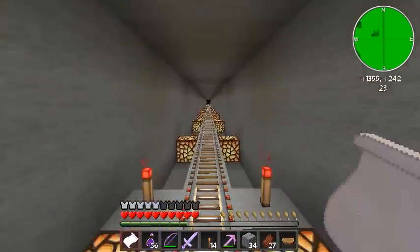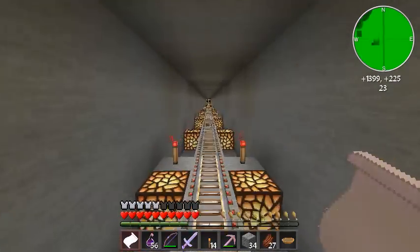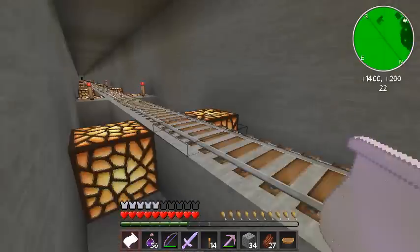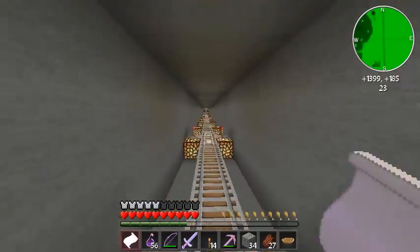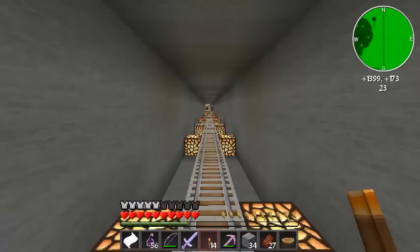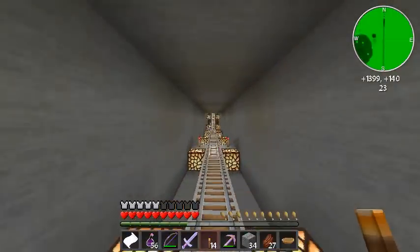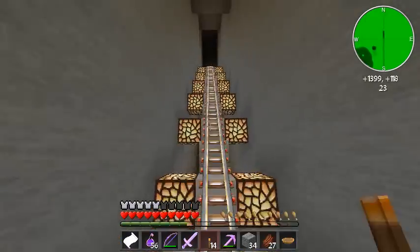Hello everyone, FunshineX here and this is episode 12 of Vex Superhostile Waking Up. If you remember in the last episode we found this mining area, or mine cart area, to take us back to the first intersection. I used this really nice pick that he gave us with efficiency 10 to mine through there back to the first intersection. And I'm going back to get mine carts so that I can build a track and start pushing everything over here.